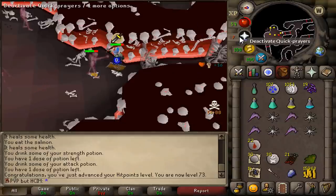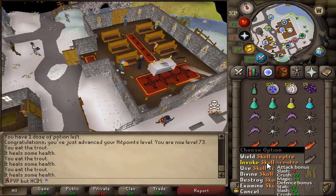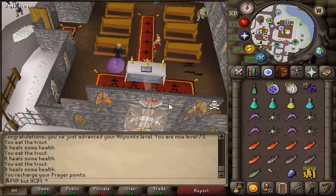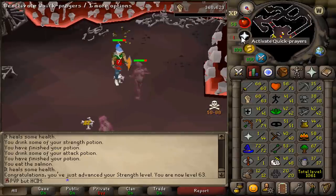73 hit points — that's the first level of the video. Have you guys ever seen the skull scepter? This is how it works in action: invoke, teleport, straight to Barbarian Village. That's 63 strength.